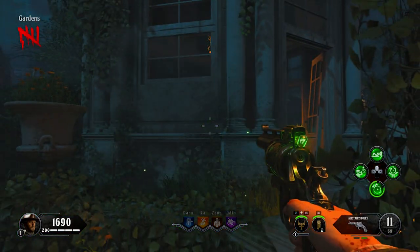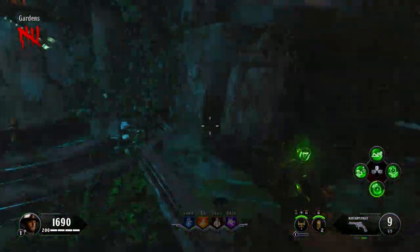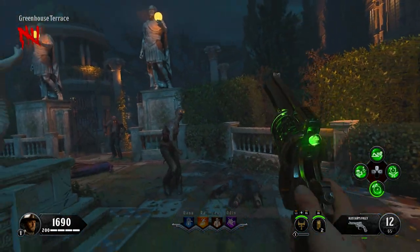All you have to do is shoot these symboled stones in the same order as your trees. You'll know you're doing it correctly if you hear a sparkling sound upon shooting them. If you fail this part, you will not be able to redo it. Therefore, you will not be able to get the knife in that game.